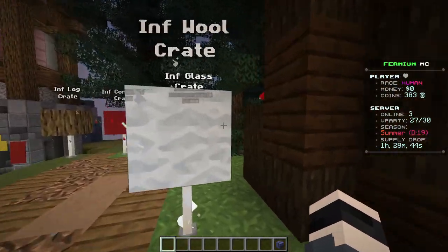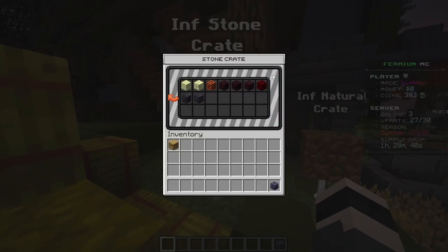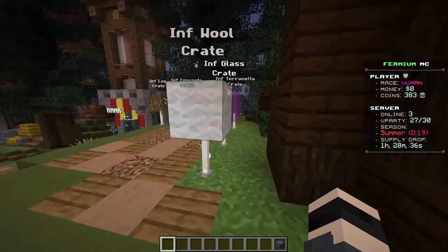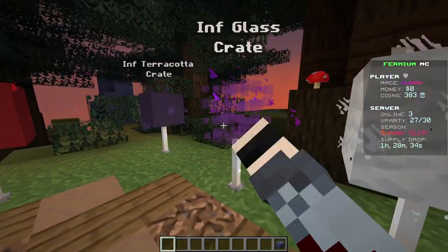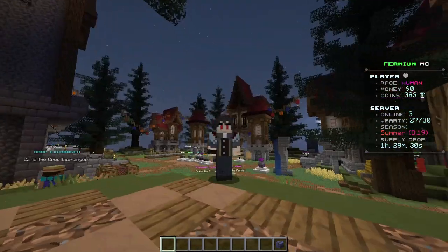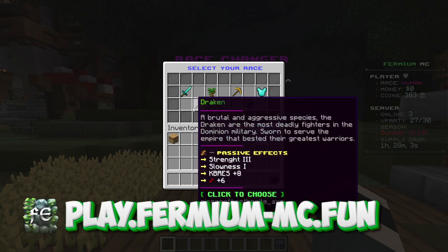What are Infinite Blocks Keys? It's simple — you can gather any of those blocks and have it be infinite, meaning you can place it infinitely. Building huge builds is way easier with those blocks if you are into building.